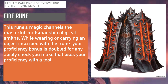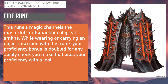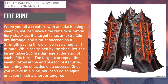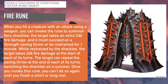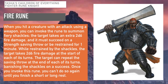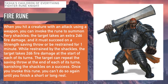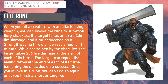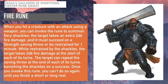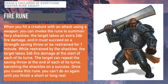Next is the Fire Rune, which channels the masterful craftsmanship of great smiths. While wearing or carrying an object inscribed with the rune, your proficiency bonus is doubled for any ability check using your proficiency with a tool. Additionally, when you hit a creature with a weapon attack, you can invoke this rune to summon fiery shackles — the target takes 2d6 fire damage and must succeed on a Strength saving throw or be restrained for one minute, taking an additional 2d6 fire damage at the start of each of its turns. This plays to the fighter's strengths, and is especially effective against spellcasters or agile enemies.